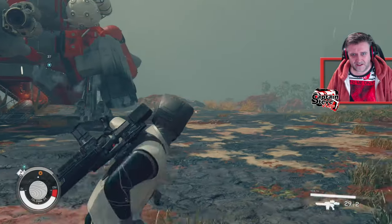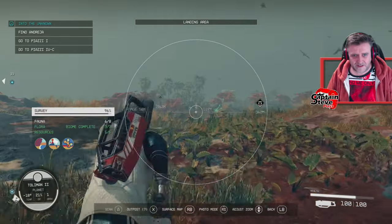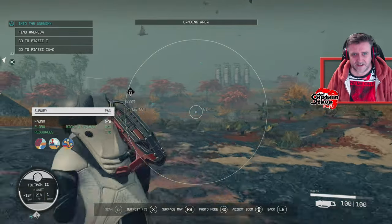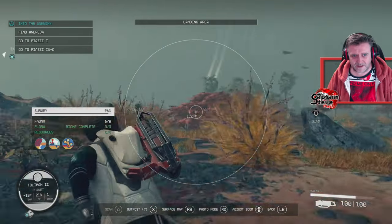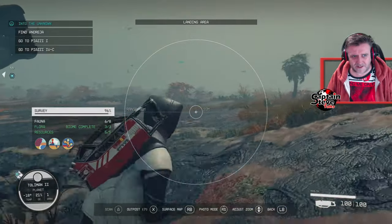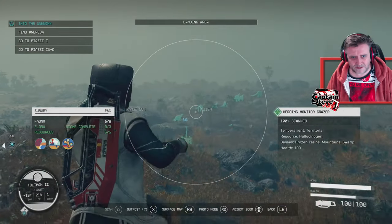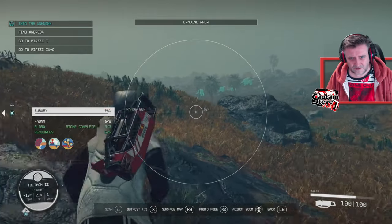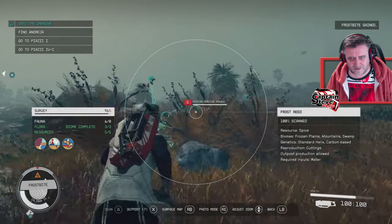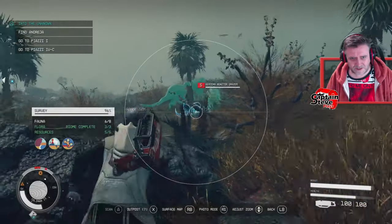Wow, the swamps look freaking awesome! Look at the color of the trees - and the color of the ground is great too. This is definitely base-worthy, put a little outpost here and live amongst all of this. But I'm here to scan creatures and find the coastline. Hold on, there's another creature I haven't got - what the fudge is that? It looks like another frog creature, but wait - I said there are two species of frog creature!